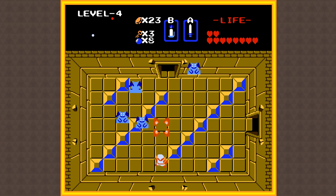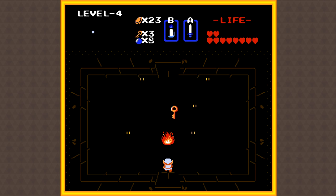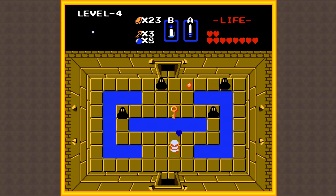This temple does have the gimmick of rooms that are dark, so if that happens just pull out your blue candle, use it, and that will light the room right up for you - no problemo. I would recommend trying to keep your sword laser as long as you possibly can in this temple because that will help you so much in fighting these weird blue enemies since they can fly all around. Hitting them from far away gives you the advantage. And you're probably thinking, wait, didn't you get the bow in like the very first temple? How come you're not using that?